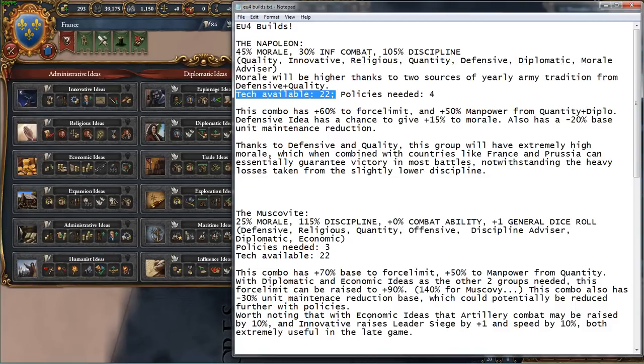All of these builds are available at Tech 22, and it's going to take four policies to fill these out. Most of these are going to take four, except for the last one. It's worth noting that this is going to be quite a drain on your monarch points. Also, this is almost purely theory crafting, considering that administrative and humanist ideas are almost not in any of these idea groups.